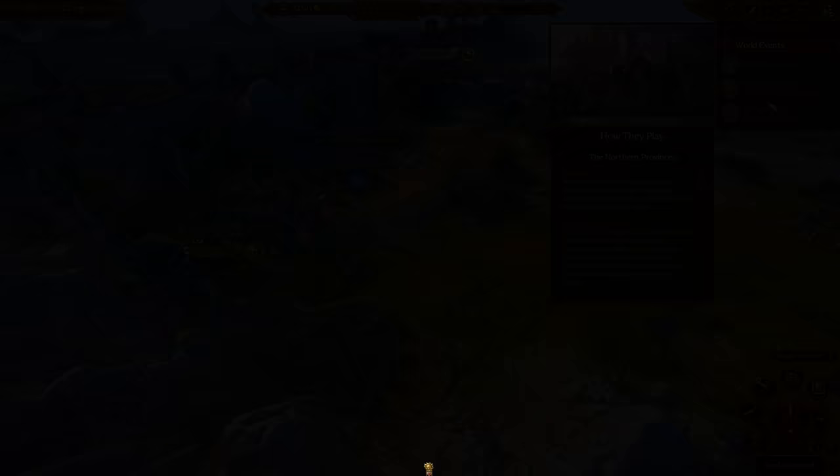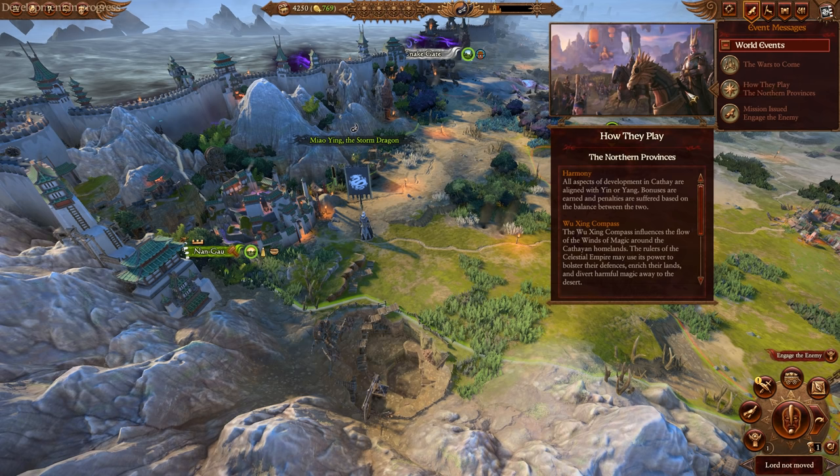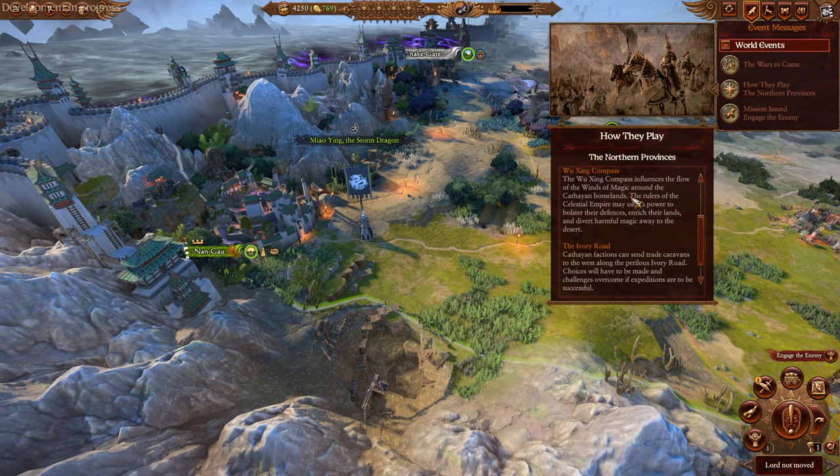Welcome to the campaign map. Let's go through a brief overview of how Cathay play. We've got the Harmony mechanic, which gives bonuses from Yin and Yang. We need to balance these or we'll get penalties. We've also got the Weijing Compass, which gives us bonuses throughout our territory that we get to choose from. And we've also got the Ivory Road mechanic, which is awesome.